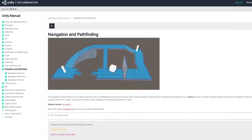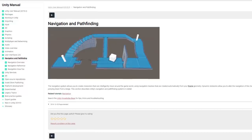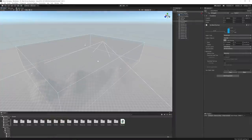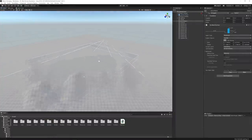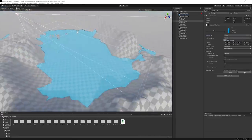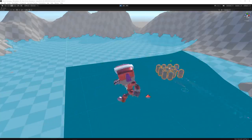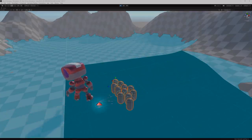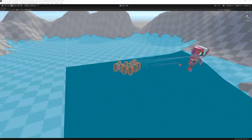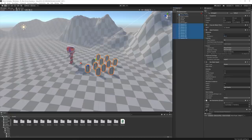An object with a Nav Mesh Agent is able to use pathfinding to reach its destination. These Nav Mesh Agents need a surface they can walk on, and I implemented that by baking a Nav Mesh area in the level. In order for the Pikmin to follow the player, I made the destination of the agents an empty game object placed behind the player.